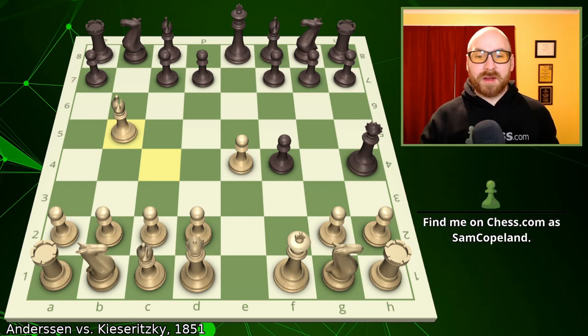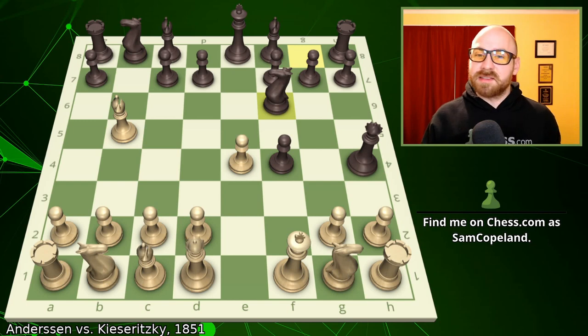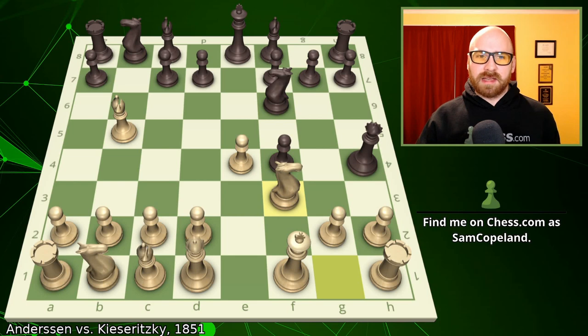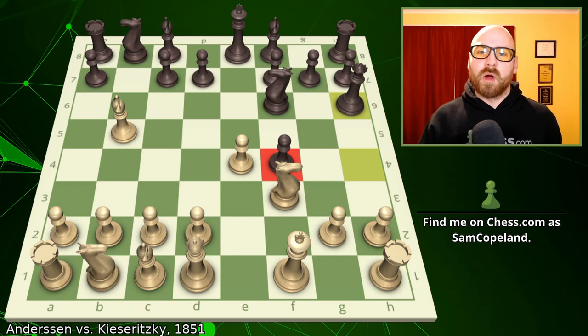Ultimately, whatever the merits of b5 were, both Kasparov and Kaisaritsky decided on knight to f6, developing the knight and attacking the pawn on e4. After knight to f6, we get the developing move knight to f3. I told you that the queen that had checked on h4 would later be under attack — White gains some time, and the queen falls back to h6. The point of this move is to defend the f4 pawn as White tries to go after it later.